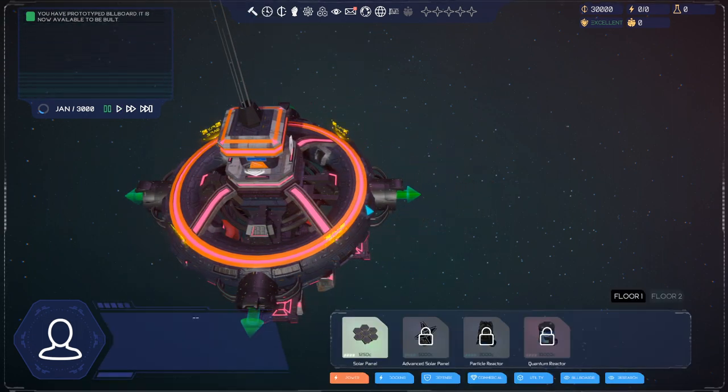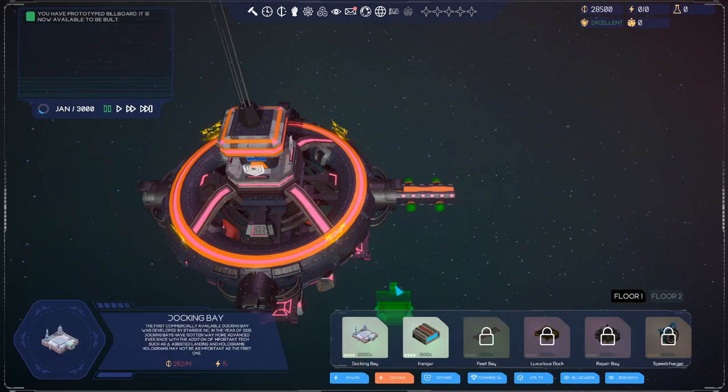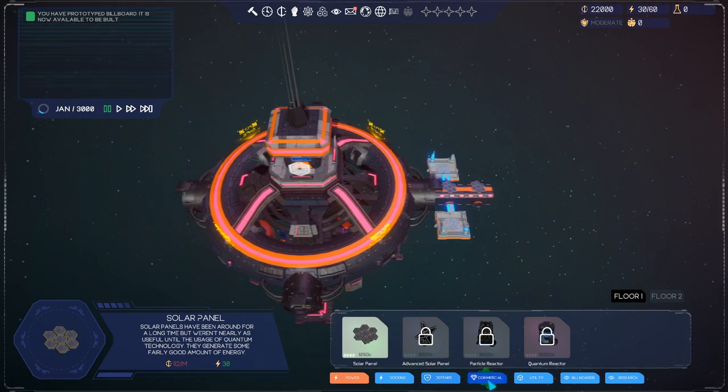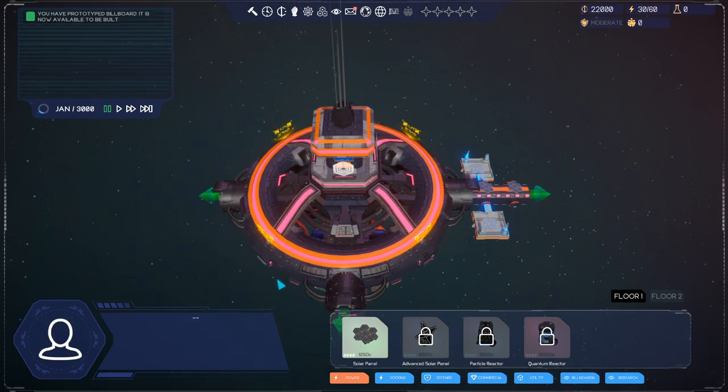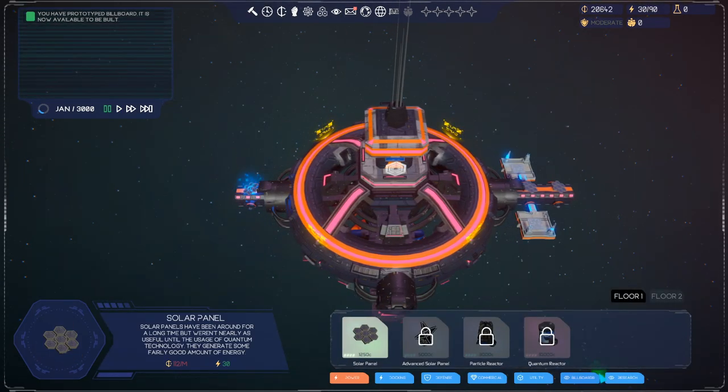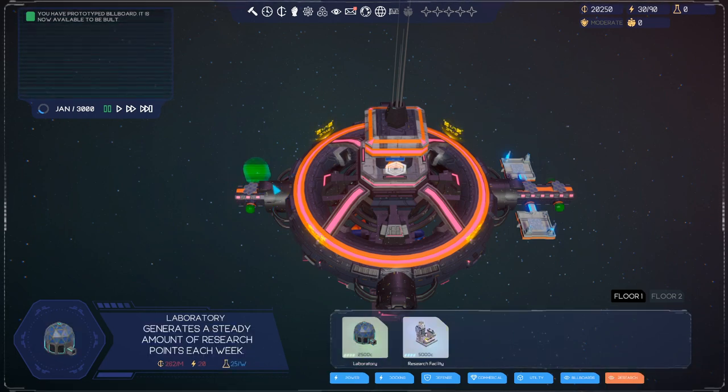First thing I'm just gonna start building our station. You have to build a docking base which will allow you to refuel travelers and they will pay you. We're gonna place two and we need to power them up with solar panels which you can place over here. Another thing I'm going to build immediately is research - I want it nicely split up, so we're gonna place a research building on this other side with a solar panel.